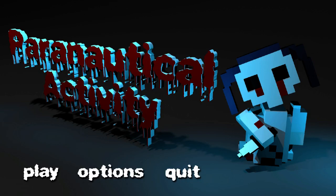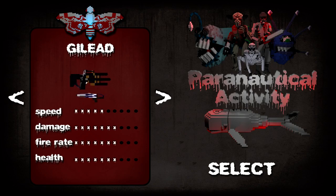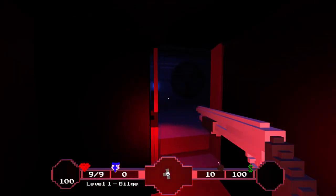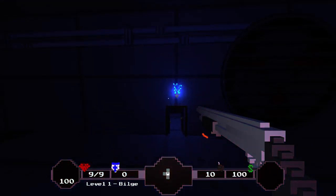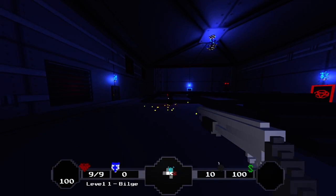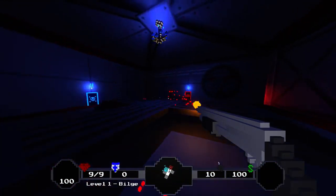Hey everyone, and welcome back to Let's Play Paranautical Activity. I don't actually know what character I haven't played. I've played Gilead, I've played Gordon. I'm playing the tank. Tank is slower, starts with the shotgun. Feels a little faster than usual. This is a character where I will not pick up Blubber if it gives me the option.